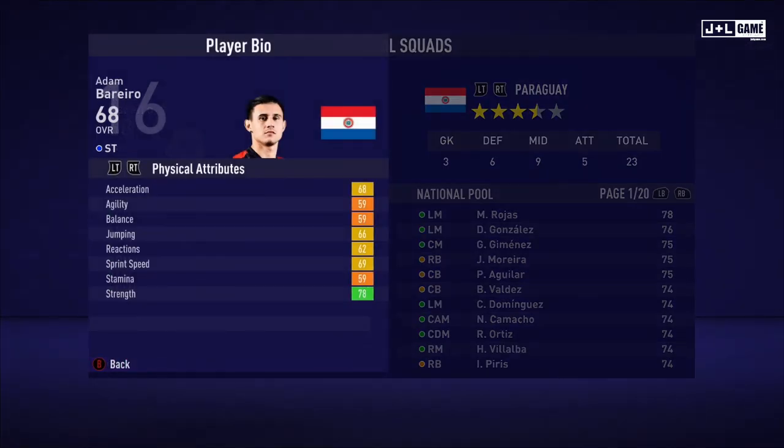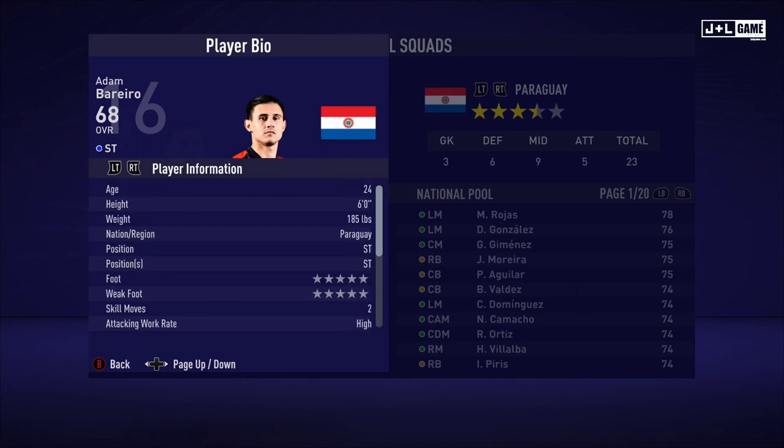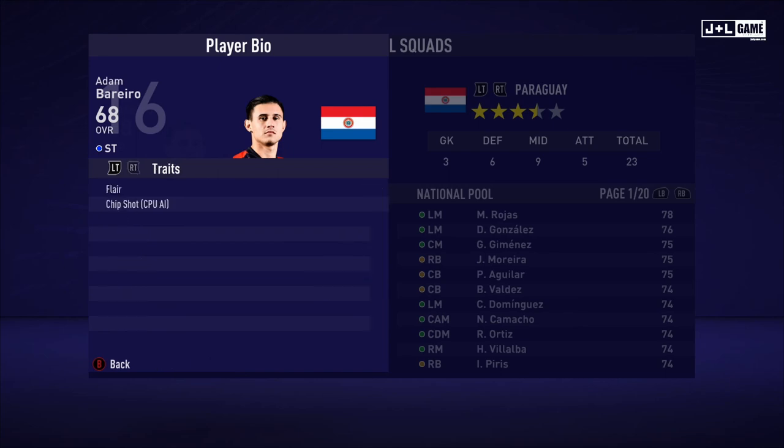And last, we have Adam Marrero. Physical attributes mostly in the green with two red and yellow. And his skill attributes mostly red and yellow, one green, two orange. Here is his player information and two traits.